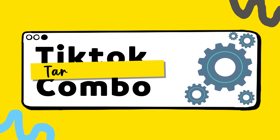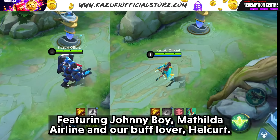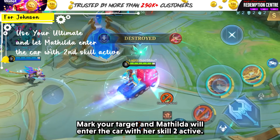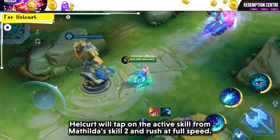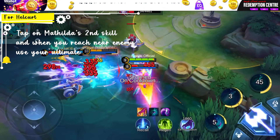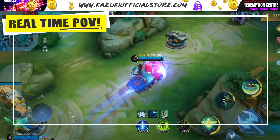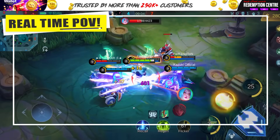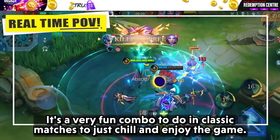Starting with the Target Lock Combo, featuring Johnson, Mathilda Airlines, and our buff lover Helcurt. Mark your target and Mathilda will enter the car with her skill 2 active. Helcurt will tap on the active skill from Mathilda's skill 2 and rush at full speed. Meanwhile, Helcurt will use his ultimate to make darkness prevail, and crash them with the car followed by Helcurt's huge stinger damage. And if they still survive, chase them down with Mathilda Airlines. It's a really fun combo to do in classic matches to just chill and enjoy the game.